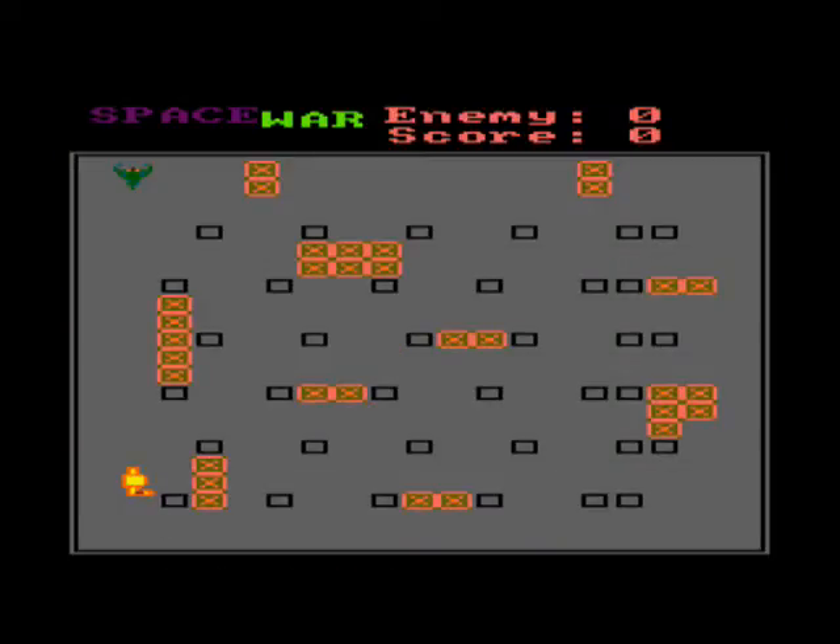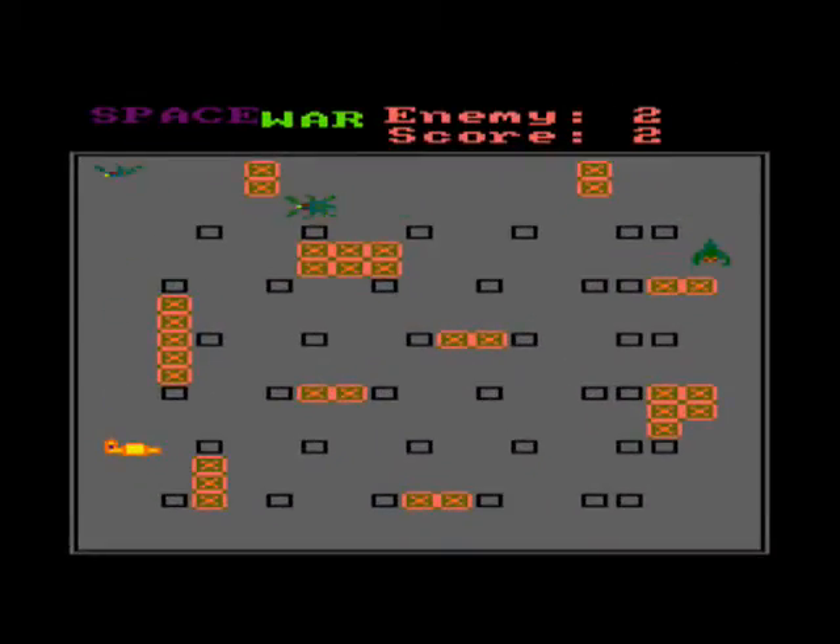Spacewar has the dubious distinction of coming last. It's an overhead maze game which moves slowly and gives you control of a yellow gun that you move around a maze. You have to shoot 20 aliens to proceed to another maze, and by far the easiest way of doing it is to shoot constantly at the top left-hand corner of the maze, wiping out every new alien that appears instantly.